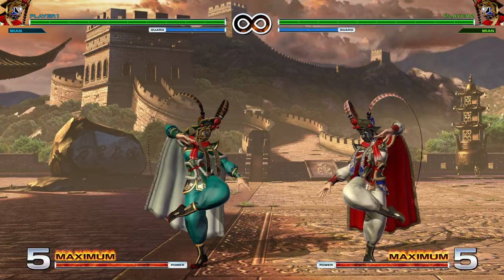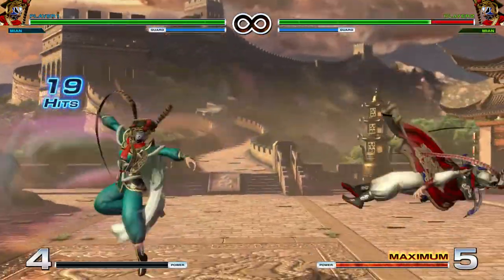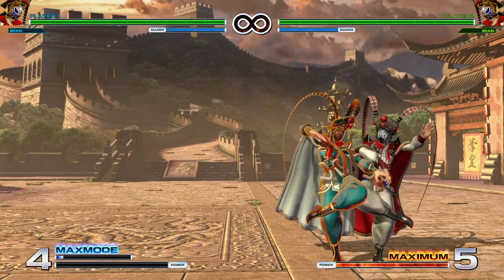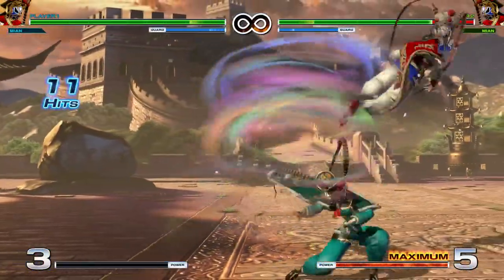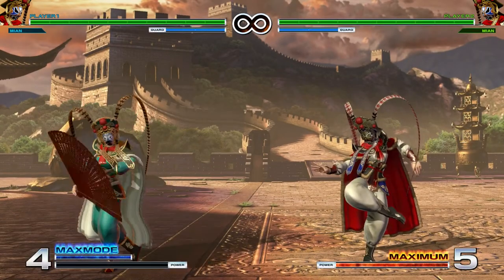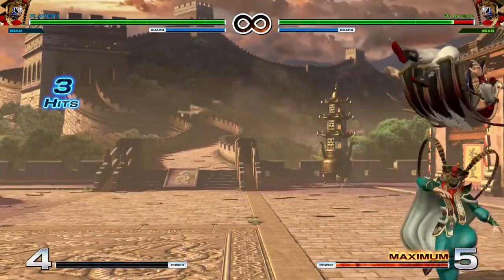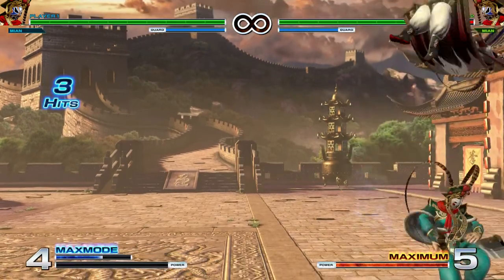You can super cancel these and you have to super cancel the first hit. If you land the EX version, you can link a super at the end — you're not canceling though, you're just linking the super before the opponent hits the ground. You can also get other things mid-screen from the EX version, though not a lot of easy options besides a heavy button. Pretty much the same applies in the corner — you can only really hit with one big thing.